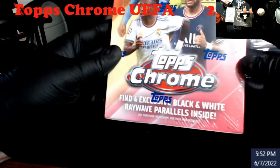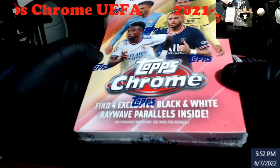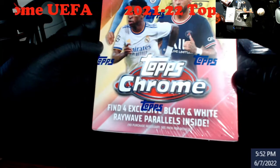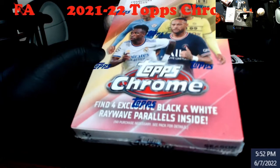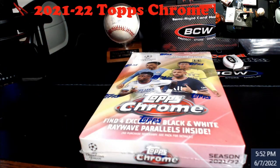What's going on guys, one more soccer box of the week. I still have the hobby inbound — probably won't be here next week. Like Series 2 Topps disappointment boxes, but there are four exclusive black and white ray wave parallels inside. I know autos are real hard — this is the light box, Topps Chrome UEFA. Give me a few, be right back.